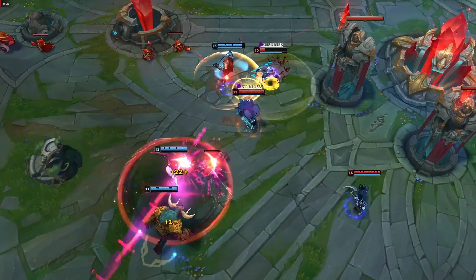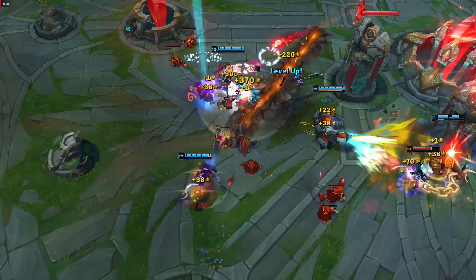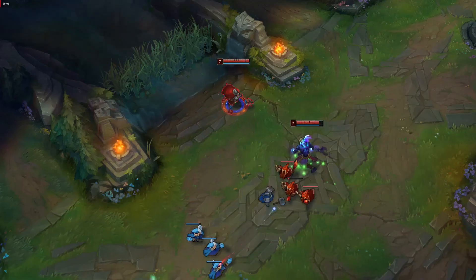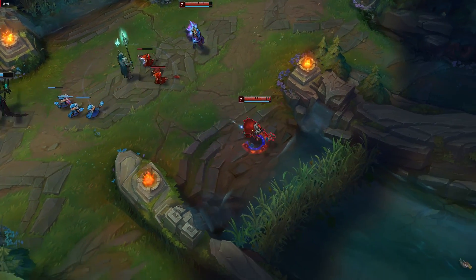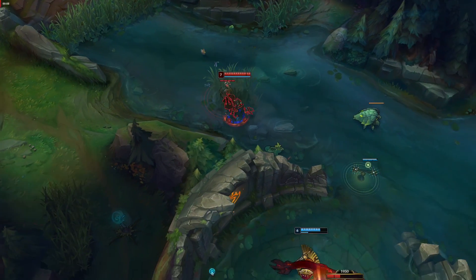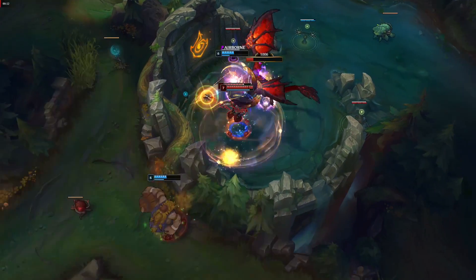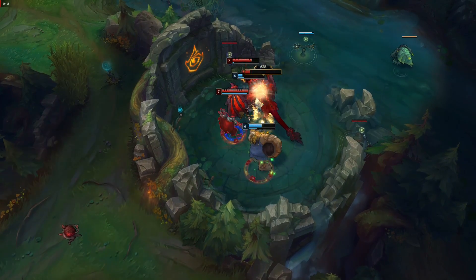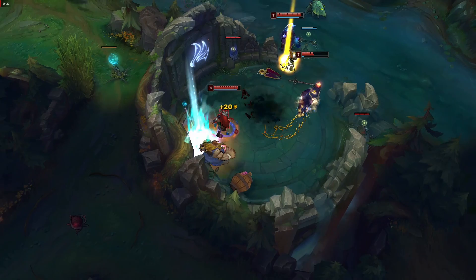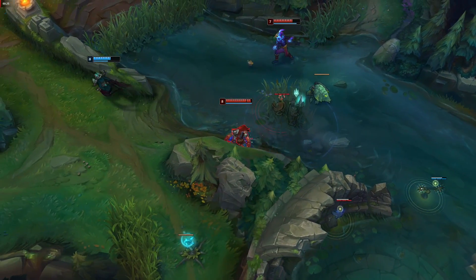Jax is strong through the mid and late game, especially as long as you play it right. Make sure you're not jumping into the enemy unless they have no front line or they can't catch you out and CC you to death. Remember to stay with your team at all times. That's pretty much it for this video — I hope you guys enjoyed it. Make sure to like, subscribe, and share for more videos. I like to do these shorter guides because you're going to do most of the learning when you actually play the champion — I'll just give you the basics and let you go from there.